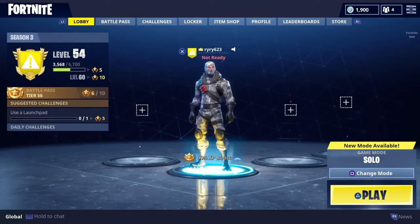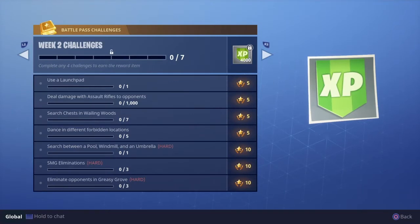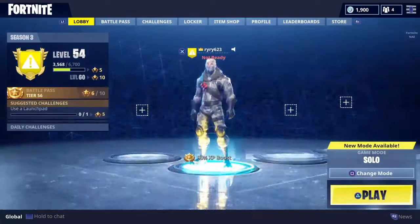What is up everybody, today we're gonna discuss the brand new challenges that came out this week — how to go and get the search between a pool, windmill, and umbrella challenge. I'm gonna show you guys right now how to do it, where to go. It's literally just one location, it's not three. And let's get straight into it.